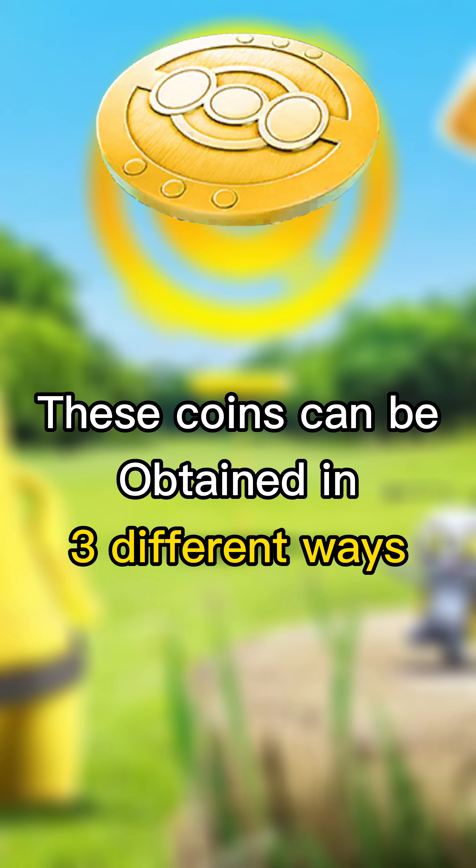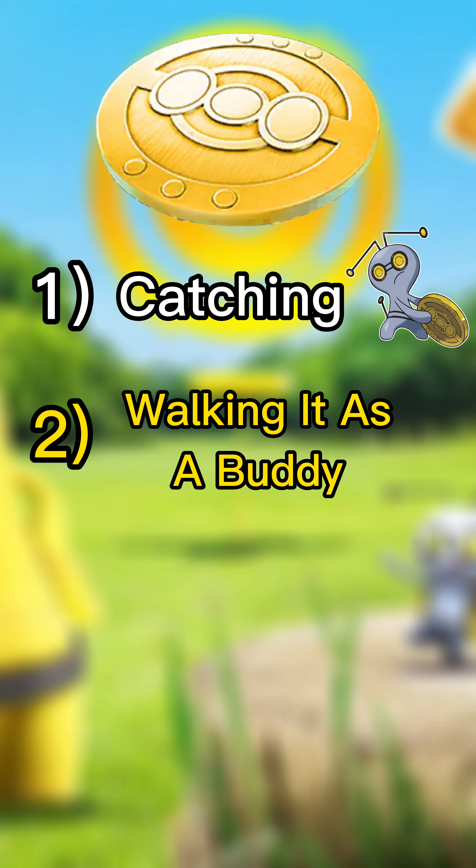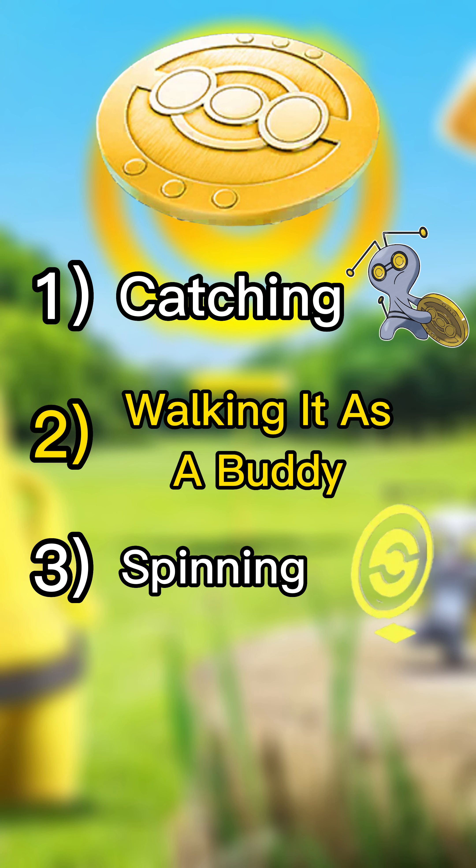These coins can be obtained in three different ways. One, by simply catching Gimmagool using this method. Two, by walking it as a buddy. And three, by spinning gold Pokestops when they're available.